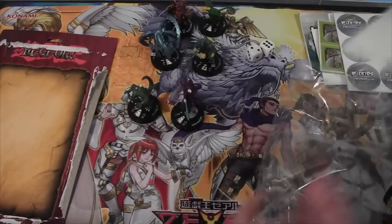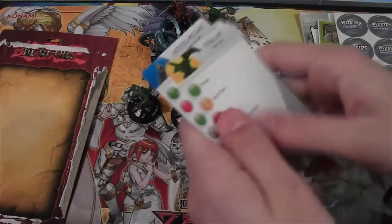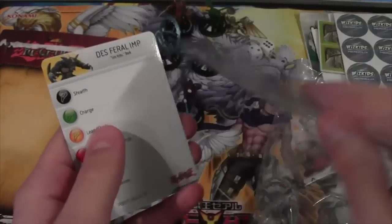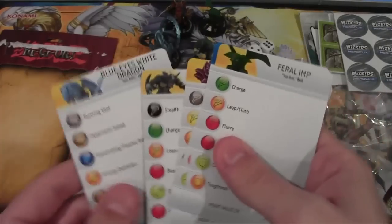The last part we have is the cards that go with it — the different cards showing the abilities and stuff. Feral Imp, Tatumi Giant, Breaker the Magical Warrior, Dark Magician, Death's Feral Imp, and of course Blue Eyes White Dragon.